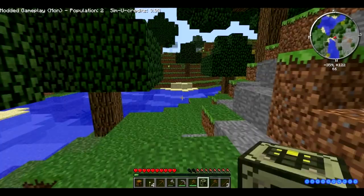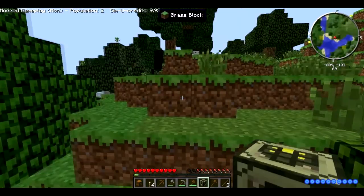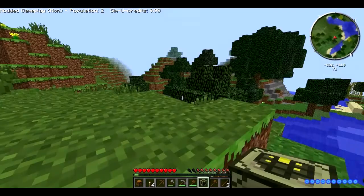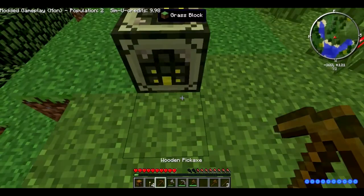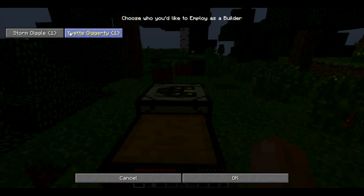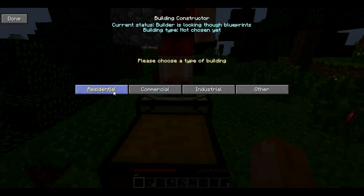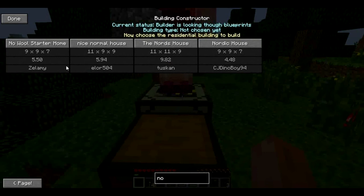Now where do we want to build the house? First we're going to make a residential place for our Simio people to move in. If you create a residential place, you'll be able to collect rent from them — that's how Simiocraft works. Building Constructor activated! We have these two people here, so I'll hire her and she will start building her house.